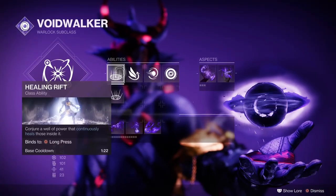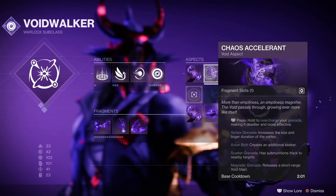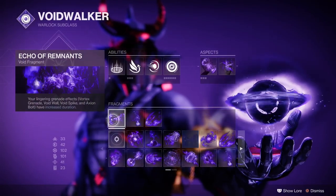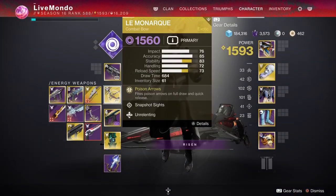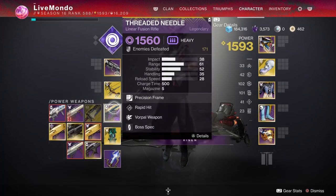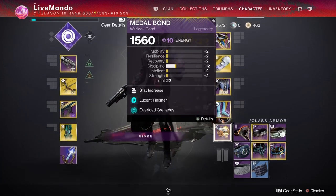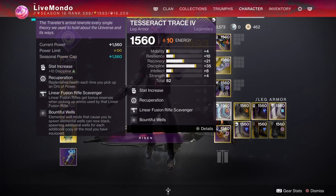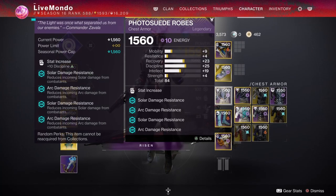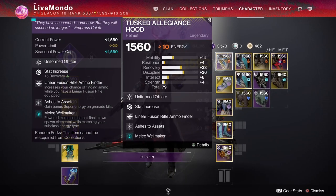Hi guys, welcome to the video. This is a solo run of the Guardian Games training playlist — this week it's Proving Grounds. I get just under 260,000, about 259 and change. I thought I'd put it up and let you guys see how I've done it, maybe give some tips about the run that might help you get a decent score, because these runs will then count towards the competitive playlist over the weekend.